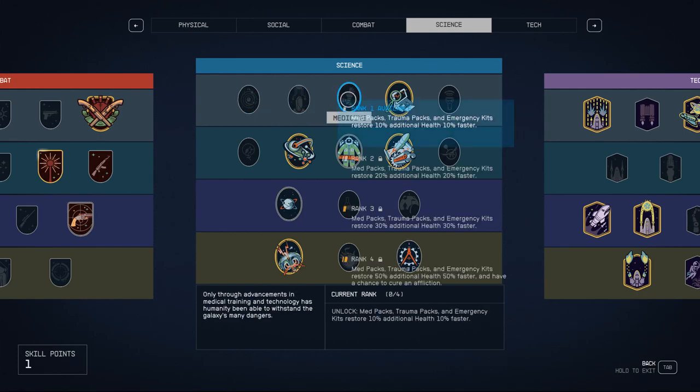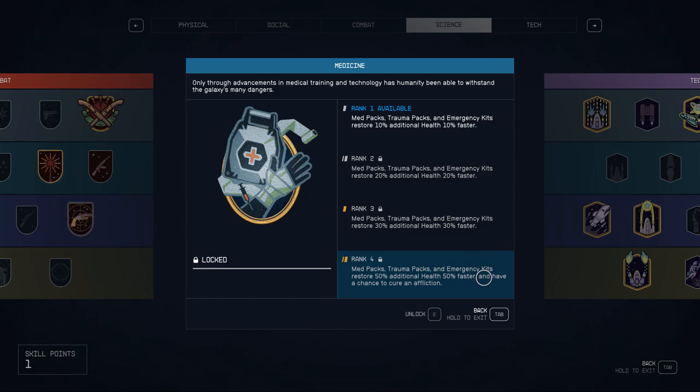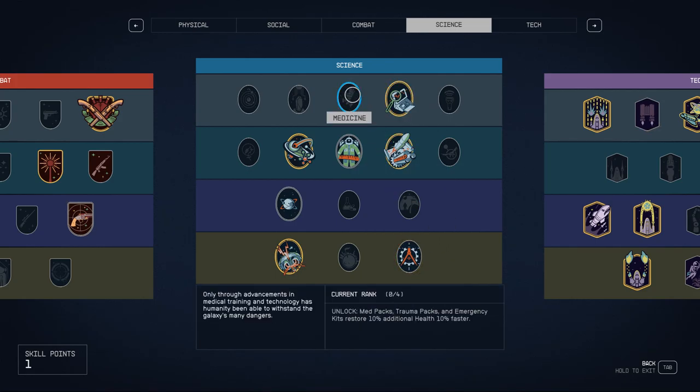I didn't take Medicine, though even on normal difficulty I found myself missing it. I don't always go out of my way to buy med kits, and around level 40 and later I start taking more damage and using them more without realizing it — then suddenly you're out. I usually sell trauma kits and emergency packs because they have weight and fill up my inventory. Taking Medicine would be better at high difficulties because it restores more health faster, so you don't have to constantly buy med kits.